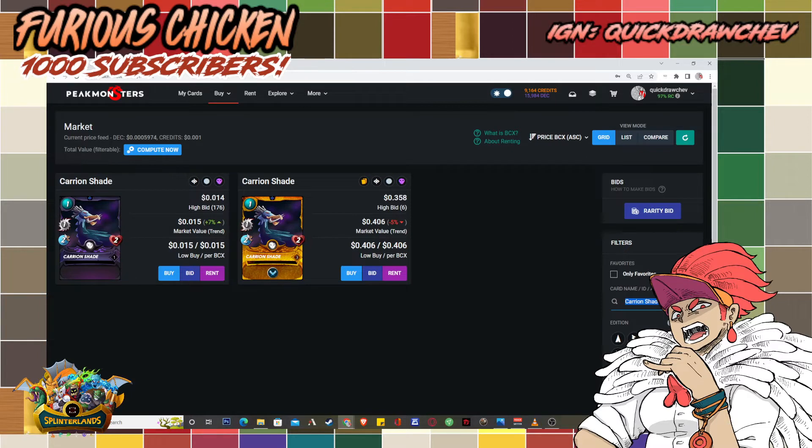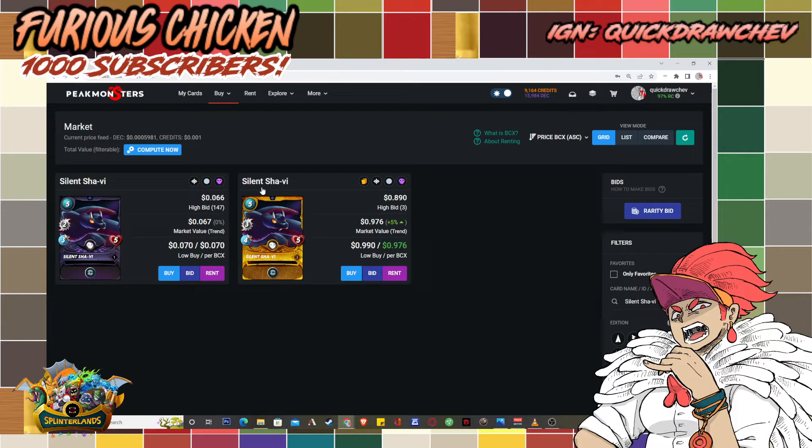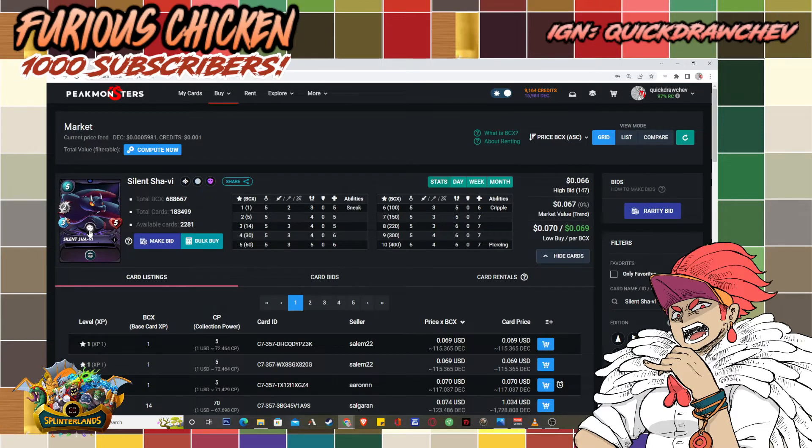Next is Silent Shavi — one of the stronger common death cards. When I checked, you actually save money by buying it at gold foil. At level three it gets additional melee damage, giving you three melee sneaker with high speed and high HP at just five mana. That's a very strong card for silver league.